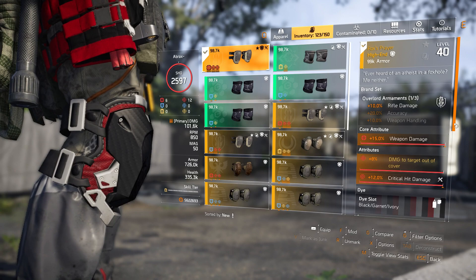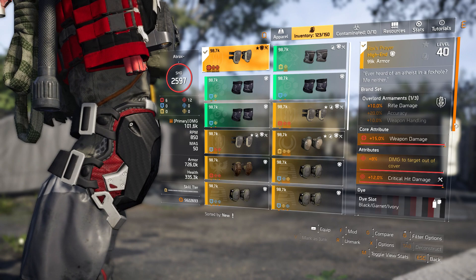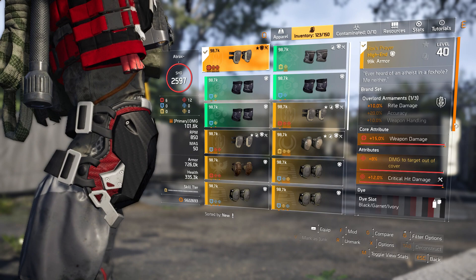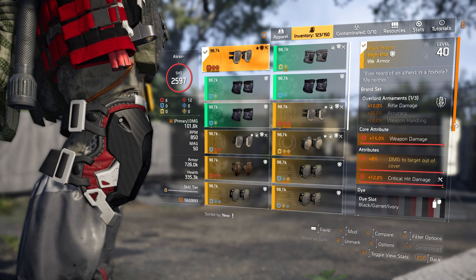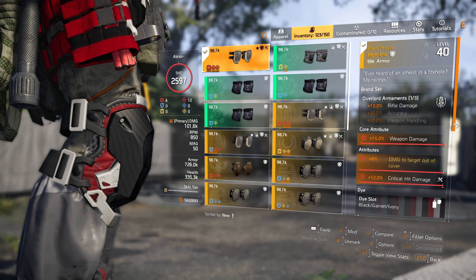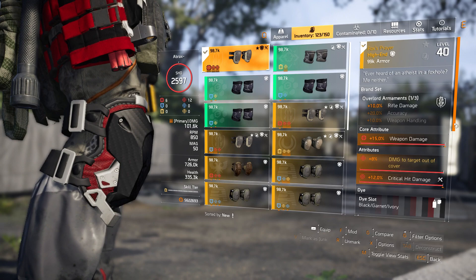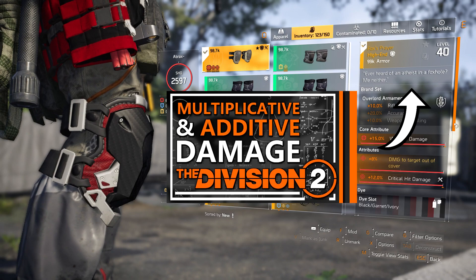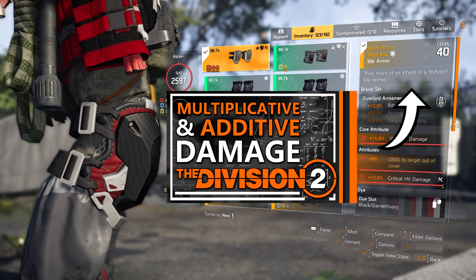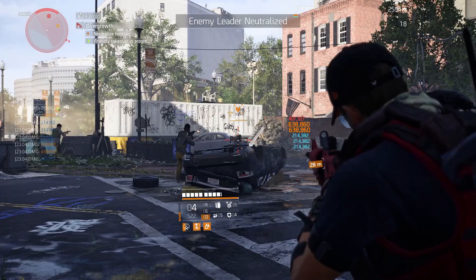On the knees I'm using the named Overlord knee pads, the Fox's Prayer, with weapon damage on the core attribute and crit hit damage on the minor attributes. Being a named piece of gear, we have a unique attribute — damage to targets out of cover — which is one of the better attributes to increase your overall DPS. This is because damage to targets out of cover is a multiplicative damage type which most of the time nets a larger increase than additive damage. I'll link my video in the top right and description where I go over all of the damage math in a simple and easy to understand way.